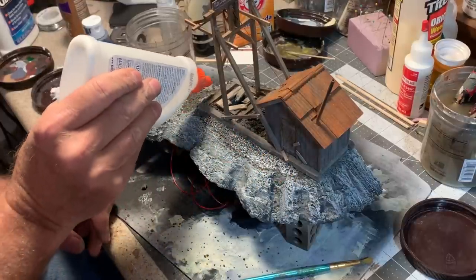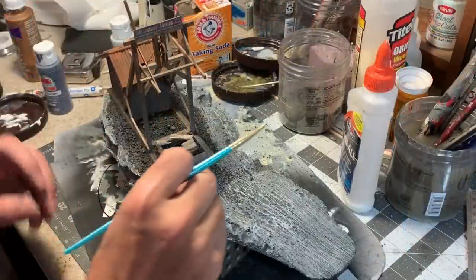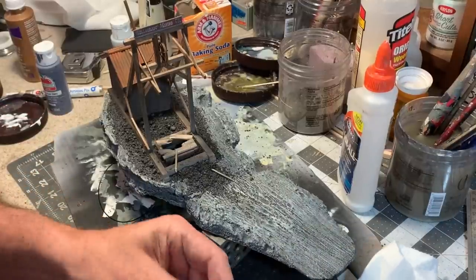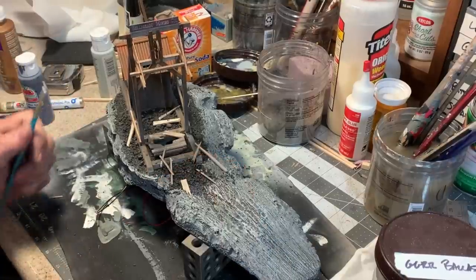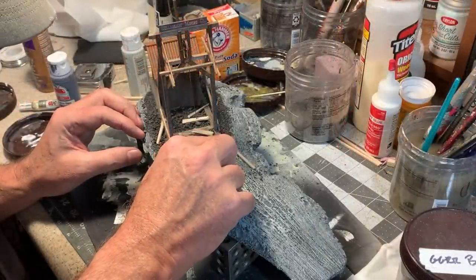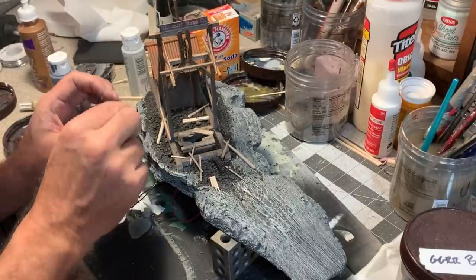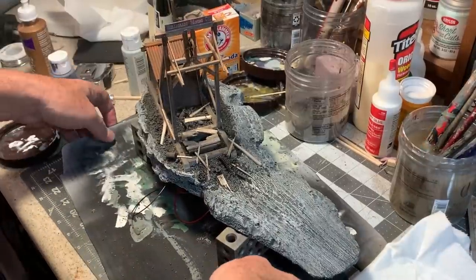This is just regular white glue diluted three-to-one with water. While the ground cover dries I want to continue to add bits of debris — broken pieces of wood are always good, and the fun part is it's almost impossible to overdo piles of debris like this; the more the better. I also want to have a lot of old rusted iron, so I've got some bits and pieces from my scrap box that I can throw in here — gears and pieces of machinery. I'll set this aside and let the glue dry, then I can work on the rest of the mine shaft.